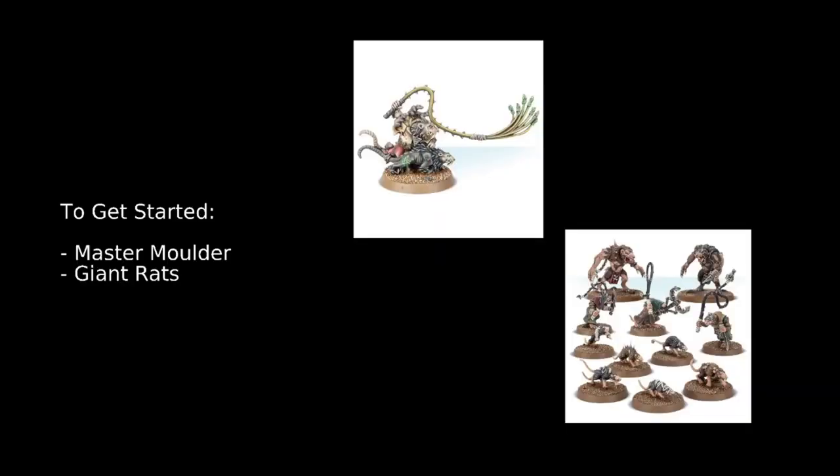The place to start is, of course, a Master Mulder — the only hero option available for Clan Mulder. He has the cool ability Crack of the Whip, which allows you to give plus 1 to wound rolls to a friendly Skaven Clan Mulder pack unit within 13 inches, and also add 3 to the run and charge rolls of that unit, which can be pretty cool.